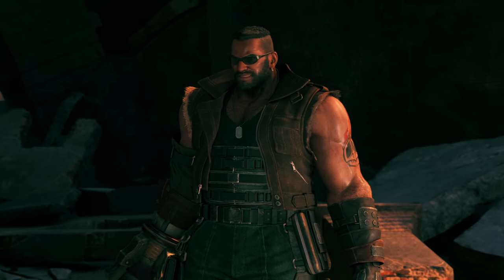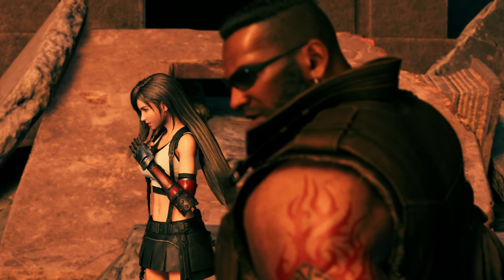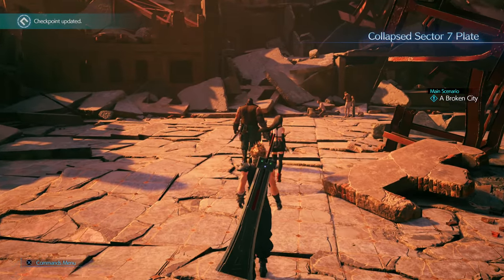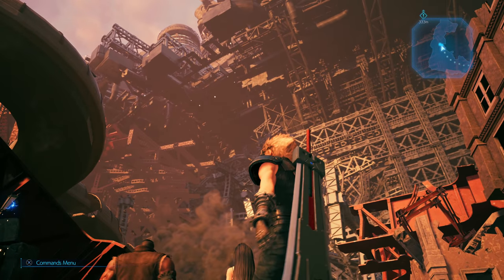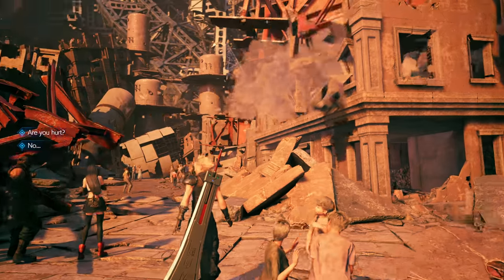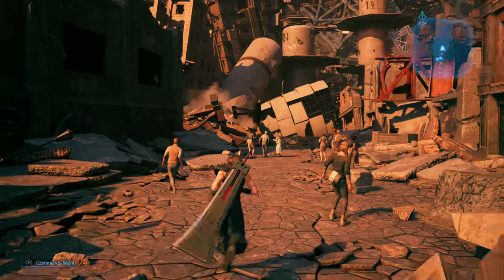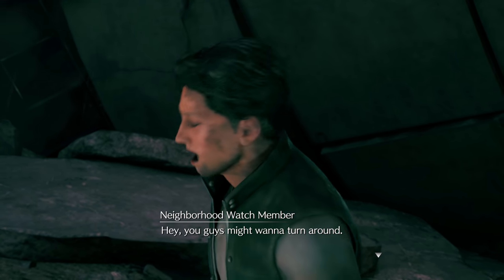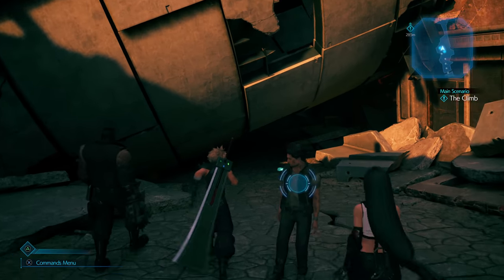Two goals: Goal one — kick some Shinra ass and save the planet. Goal two — save the girl while kicking more Shinra ass and get out. As we move through the area, the building is unstable. We pass some civilians and warn them to turn around — a friend needs help. They say it's too dangerous; Cloud essentially responds 'for you maybe,' dropping an insult as usual.